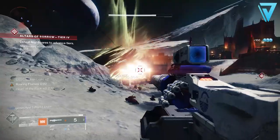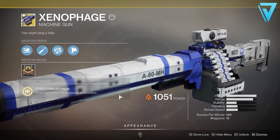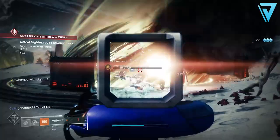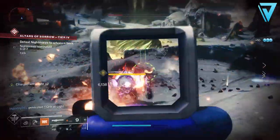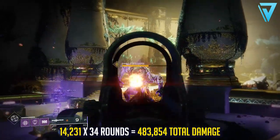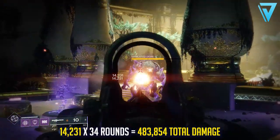First let's take a look at the Xenophage to see what we're up against. The Xenophage is an exotic powerful machine gun introduced with Shadowkeep. Its intrinsic trait is Pyrotoxin Rounds, firing high-powered explosive ammunition. With two ammo reserve mods equipped you can hold a total of 34 rounds maximum — the only way to increase this further is by using exotic pieces like the Actium War Rig for Titans. In the Tribute Hall, the Xenophage delivers 14,231 damage per round across all 34 rounds, giving a total damage output of 483,854.